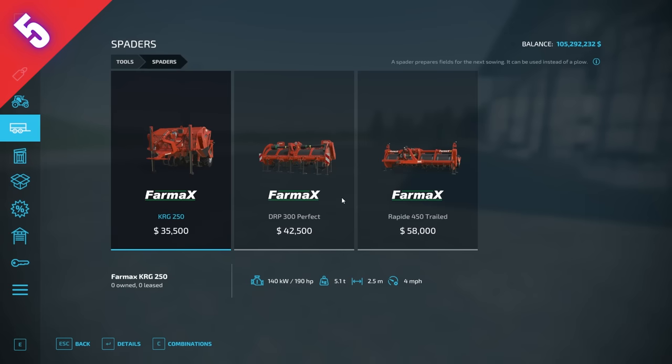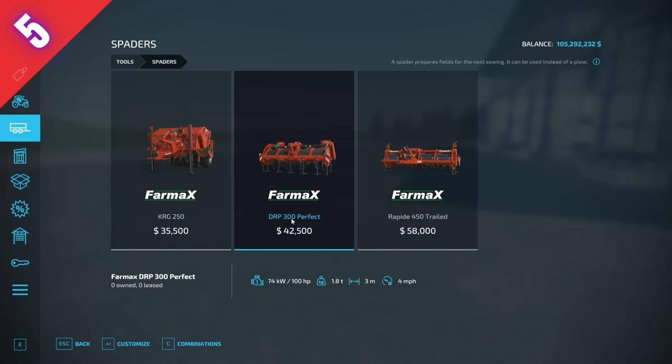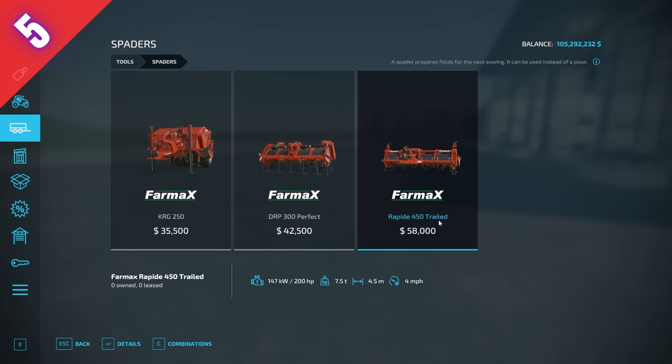Number five, continuing the controversial theme: all spaders. They essentially plow a field and can be used instead of a plow, but they only go 4 miles an hour compared to 7 miles an hour for a plow. I would never have thought a plow would be fast compared to anything, but it is faster than a spader. These things also require a lot of horsepower. They're useful in real life, but in game there's no purpose for them — they're just one of the most useless pieces of equipment.